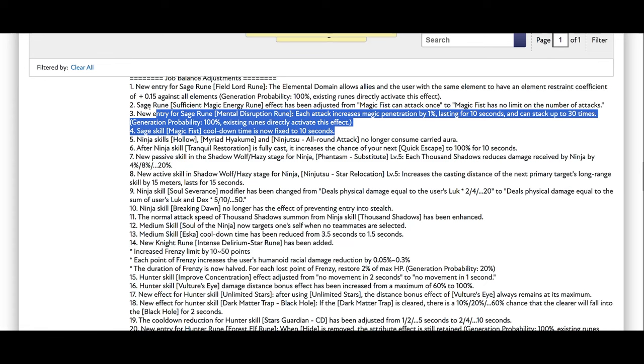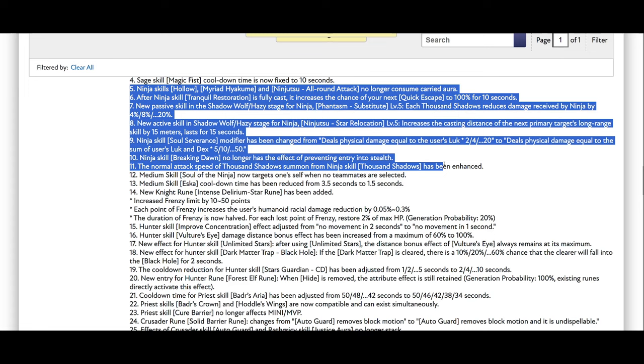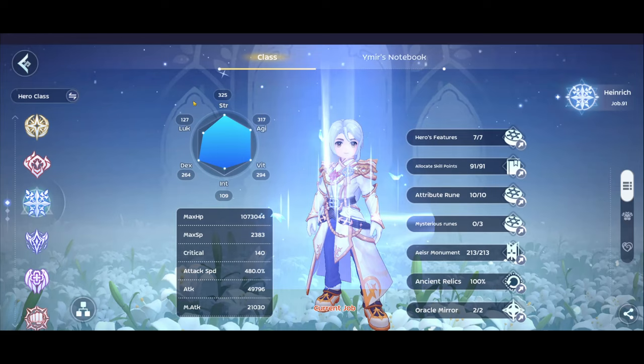These three CM changes don't feel game-changing. Moving on to Ninja — a lot of Ninja skills are being buffed. The first one is actually a very big buff because before when playing Ninja you had to think about the skill rotation, especially the Ninja Two All-Around Attack, which is very good.